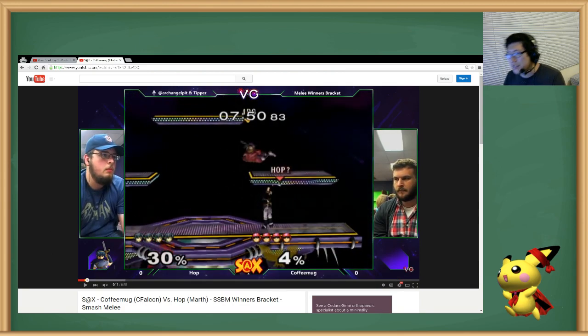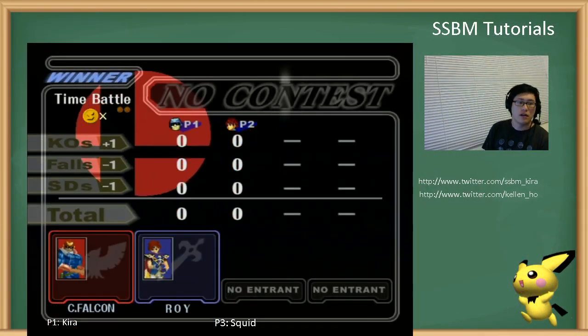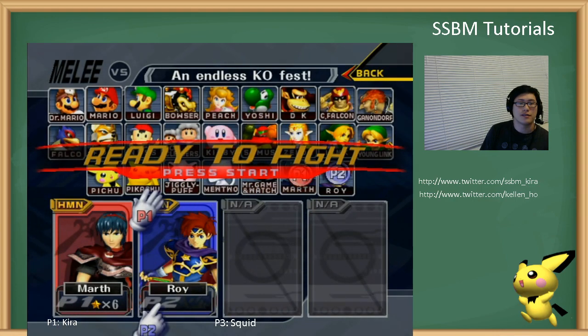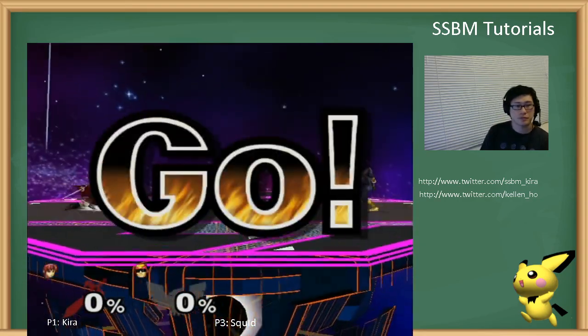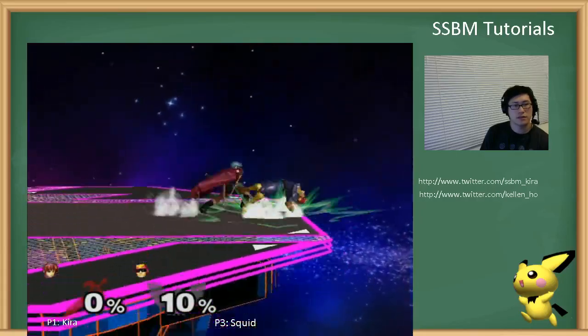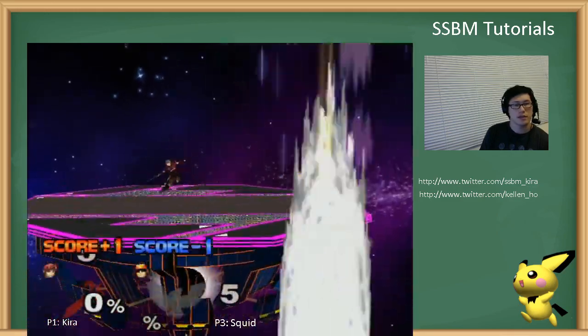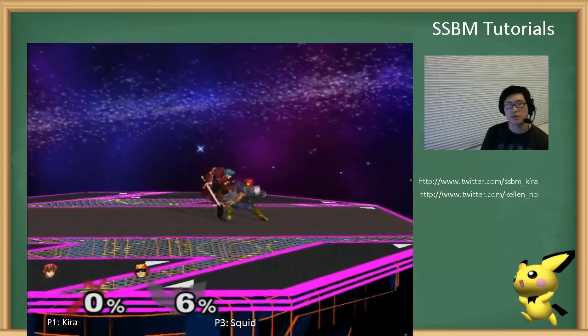So in this matchup, at 0% you cannot up throw combo. What works on Falcon a lot — if you're fast, you gotta be fast with it — you can just fthrow to fthrow. That gets you like a quick 4%. It's not a lot, but you might as well take the 3-4%. So this works a lot: just fthrow, fthrow.